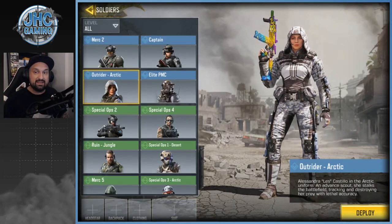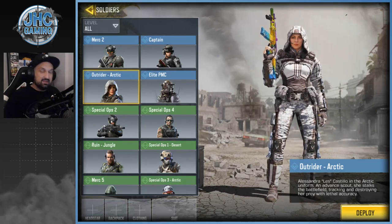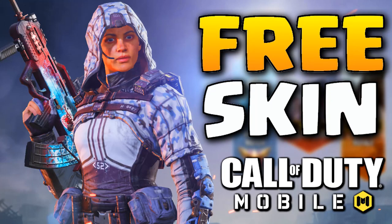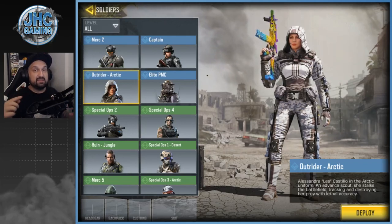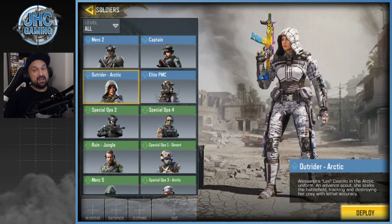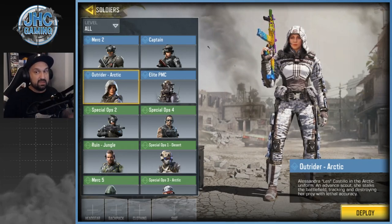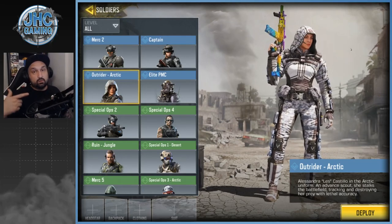Now for a secret skin: Outrider Arctic is not available through normal gameplay, grinding, or credits. What you have to do is create a Call of Duty account and link it with your CoD Mobile account — the skin will arrive in your mailbox. I made a video with all the steps, link in the description. It is still working as of now, and it was the first free female skin in the game. Note: it was not working on Garena last I checked, but Garena got a different free skin around the same time.